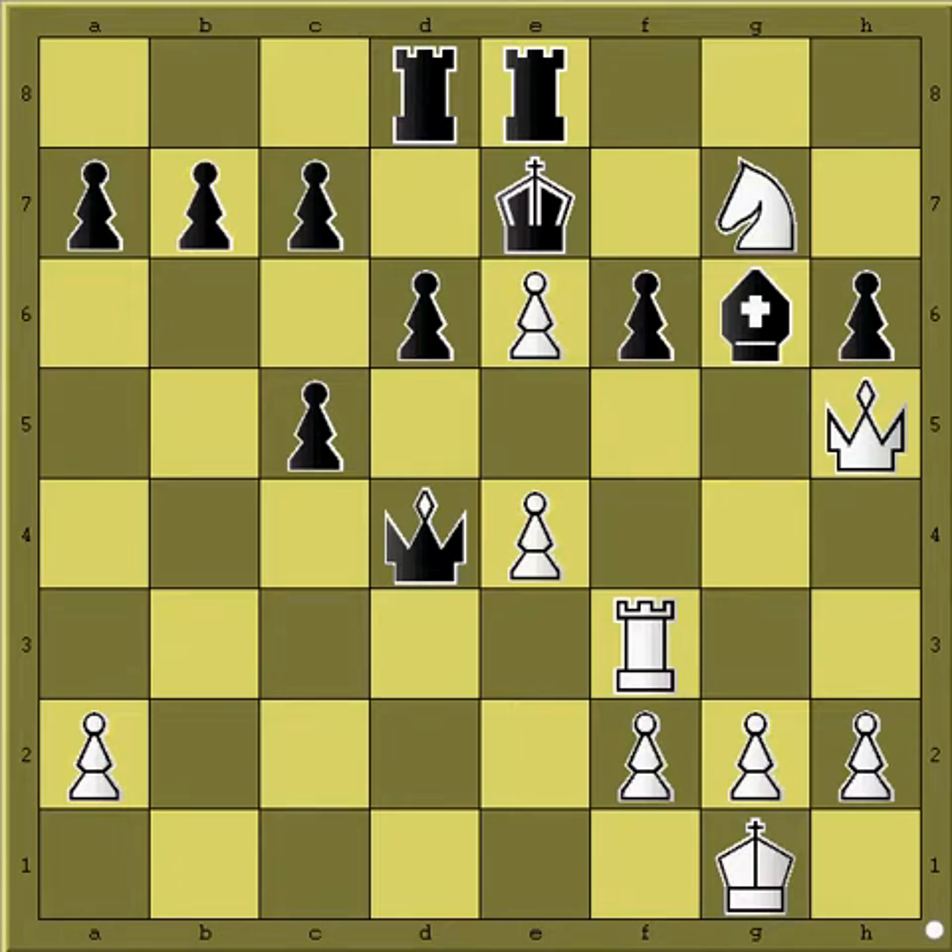Hello everyone! Welcome to the new video of the Mate in 2 series. Before we go to the actual puzzle planned for this video, we are going to look into this position. Black is heavy material ahead, but it is white's turn to move, and there are some threats towards the white player.